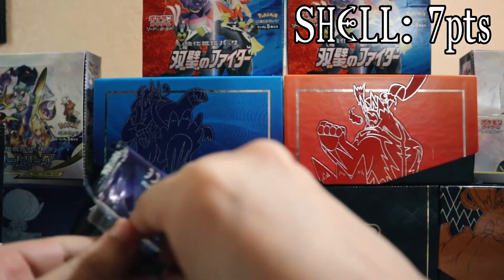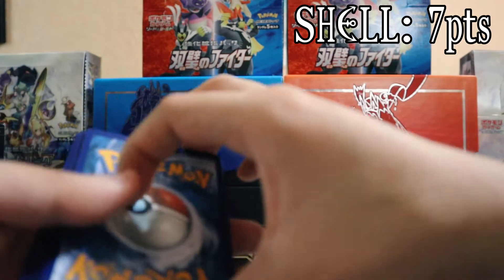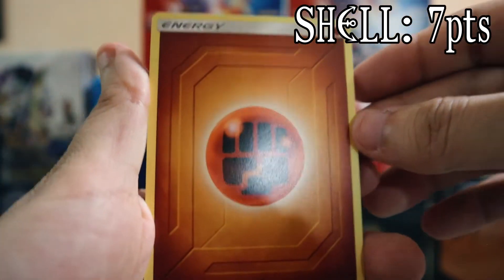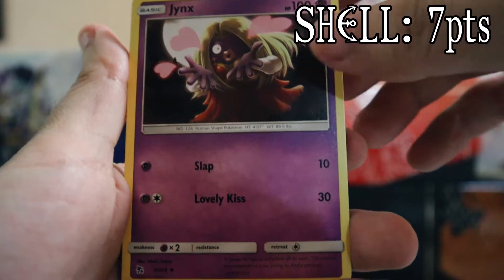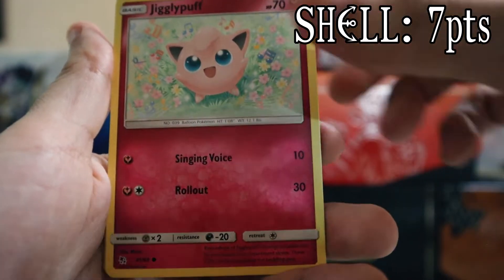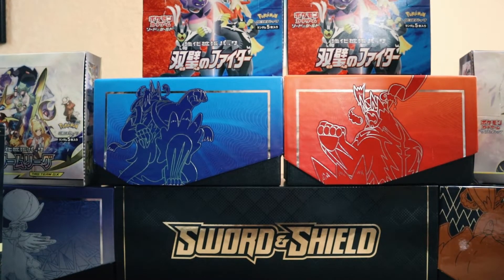I'm riding a high, I'll tell you that. I'm getting a big high. Okay, can we get an Articuno? Ch-ch-ch-Charizard? Oh boy, this is why I open. Here we go, code card out of here, one two three four. The printing's really good - I'm surprised how good it is. Fighting energy, Jynx - can I just get the full art? I think she's in this set. Voltorb, you could Jigglypuff. All right, a couple more packs left, let's see.